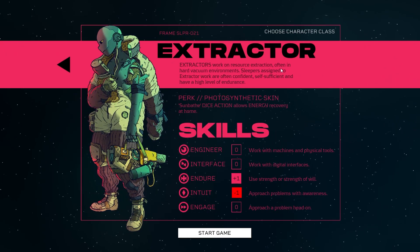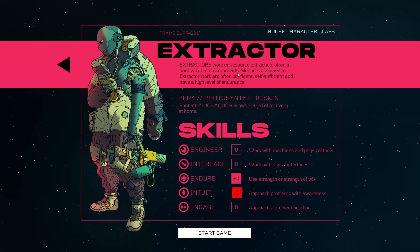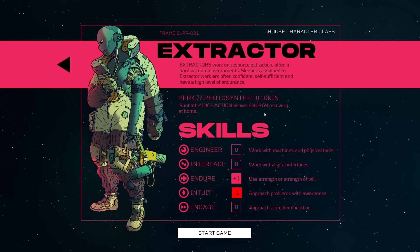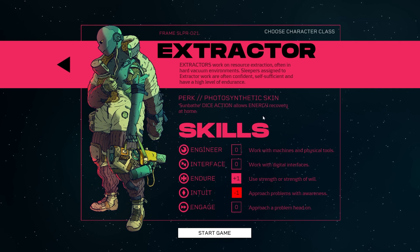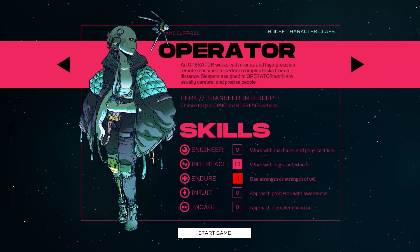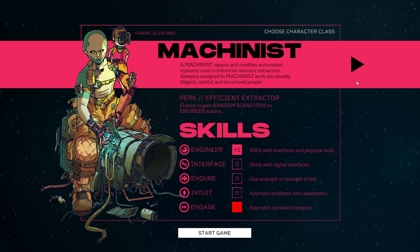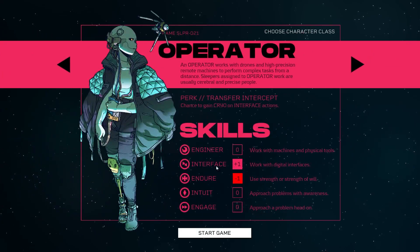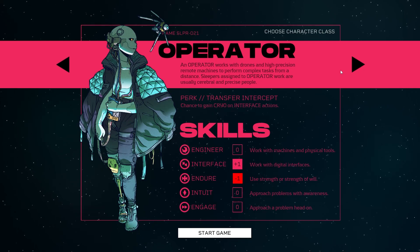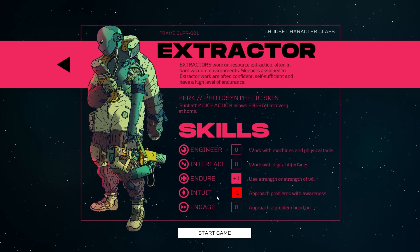And Extractor: works on resource extraction, often in hard vacuum environments. Perk: Photosynthetic Skin — Sunbathe dice action allows energy recovery at home. So it looks like there are dice actions and rolls. Each class has a plus one and minus one to specific stats: Engineer is minus one Engage, Operator is minus one Endure plus one Interface, and Extractor is plus one Endure minus one Intuit.